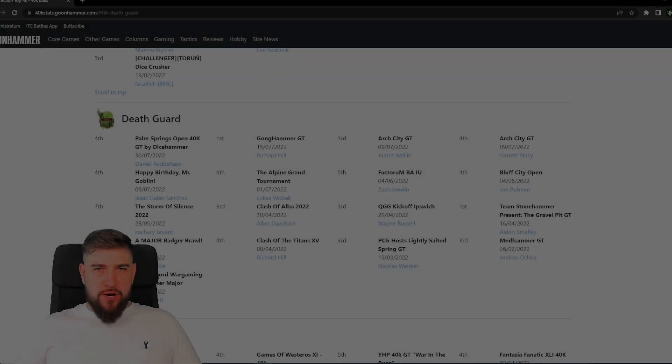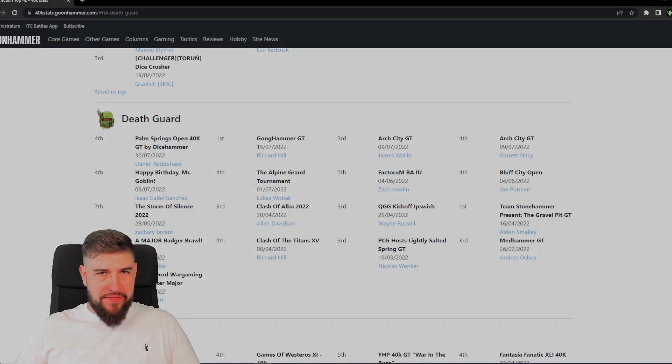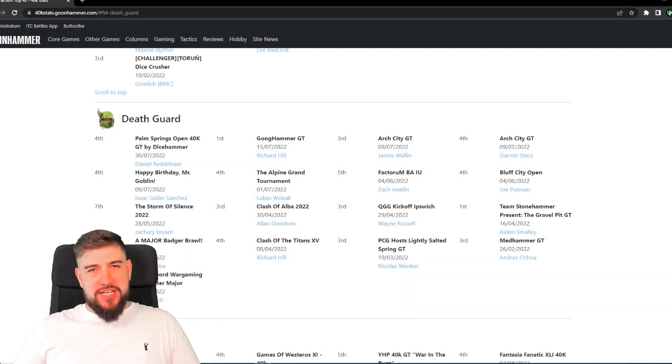Hello and welcome to the Underhive. We are back with some more 'How to Command the Death Guard'. In this series we're going to take a look at every aspect of the Death Guard, so whether you're looking to get more out of your army or you're thinking of dipping a toe into Nurgle's crusty cauldron, there's something here for you. In this episode we're going to take a look at another competitive list — the fourth place securing list.